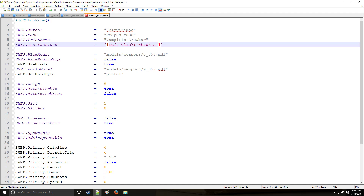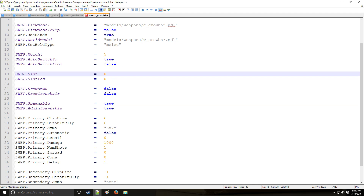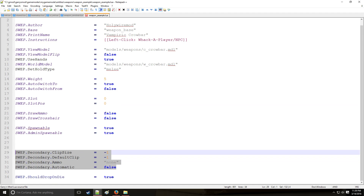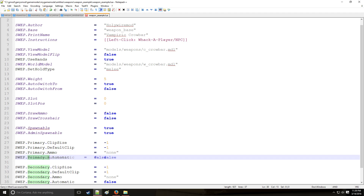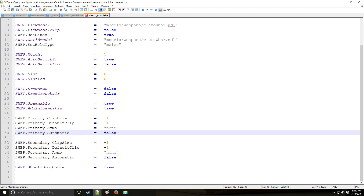The instructions: whack a player or NPC when you left click. We need to change the view model and world model to a crowbar, set the hold type to melee, and not draw a crosshair. The slot is going to be zero since we already have the revolver as one. We're also getting rid of ammo since our crowbar doesn't need it.